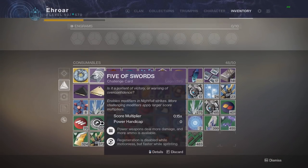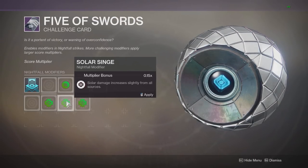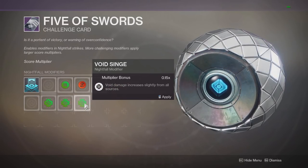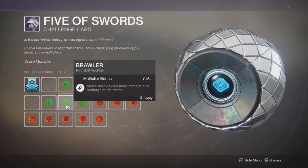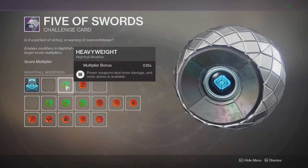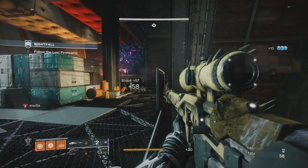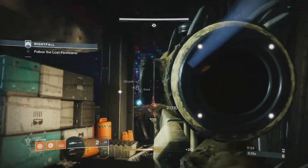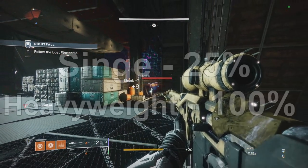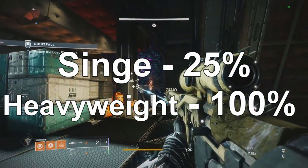One thing to quickly throw in: the strike modifiers you can put on Nightfalls and strikes. You have Singes of each element and also Heavyweight. Without either modifier I hit 10,655 with Whisper of the Worm. With just Solar Singe I hit 13,319. With just Heavyweight and no Singe I hit 21,310. So Singe is 25% and Heavyweight is a full 100% — a 2x buff — so you can get some pretty high buffs just from strikes alone.